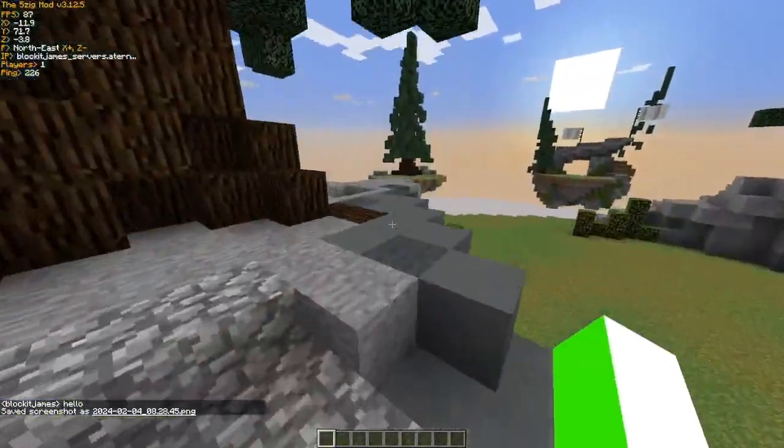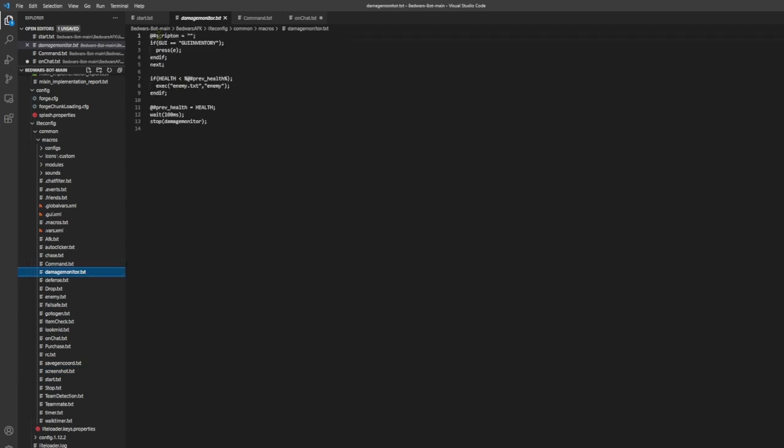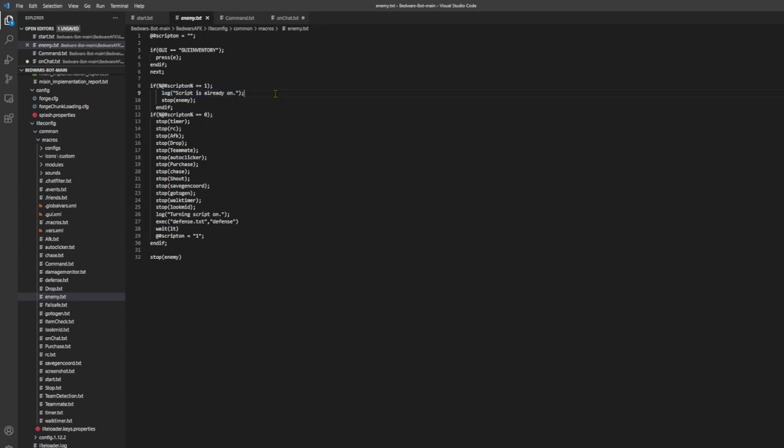So you can see it went into F5 mode as well, so it could take the screenshot. Using this little script here, it would be pretty easy just to make a Sumo bot, or any other bot on Hypixel for that matter. I mean, you can look at entities using this script. You can see the damage monitor here — we've got an if statement: exit enemy. If health is less than previous health, then that means you're being attacked, so it has to run enemy.txt. So enemy.txt will say log 'script is already on', if script is already on, and then if it isn't on, then you have to do defense.